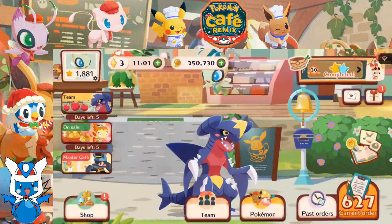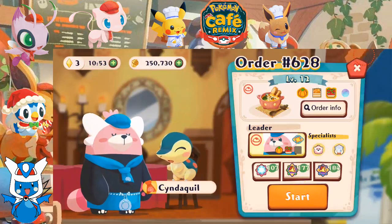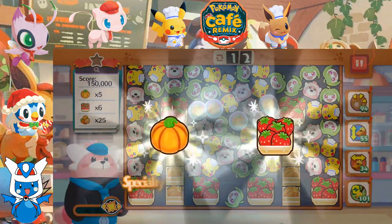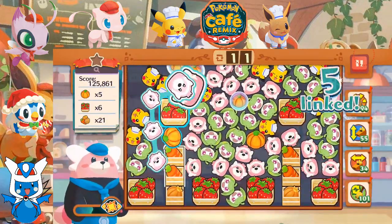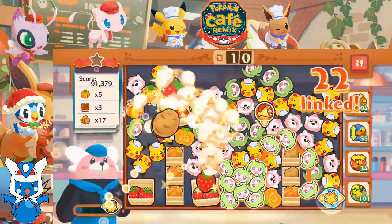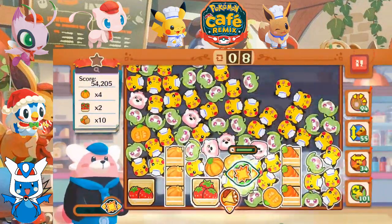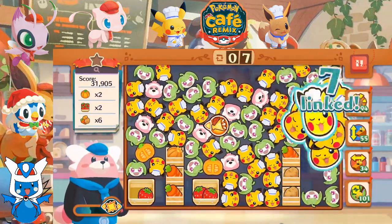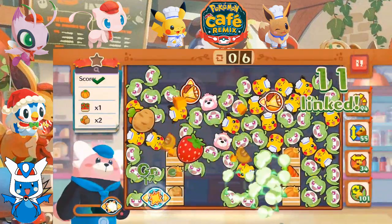All right, that will bring us to order number 628. Let's give this to Cinderquil. Beware, let's go. I'm a bit concerned by the strawberries. Fortunately, Beware actually seems to be perfectly equipped for that. All right, let's do this.